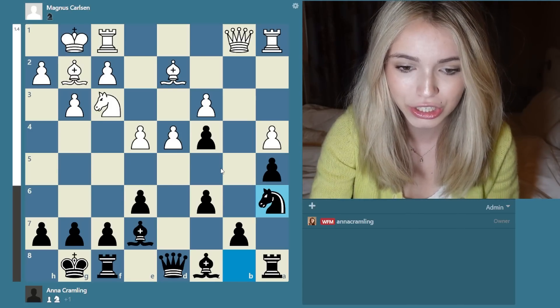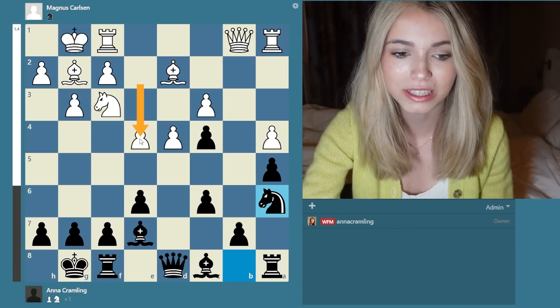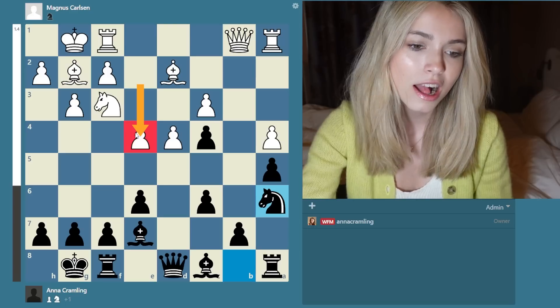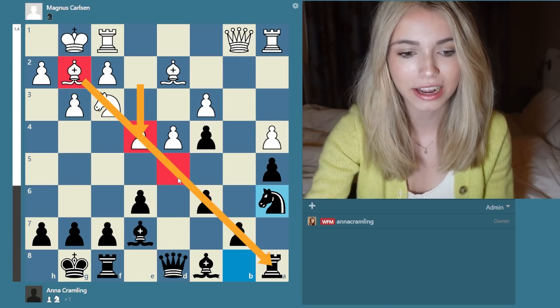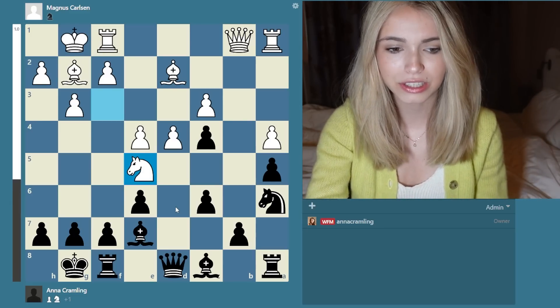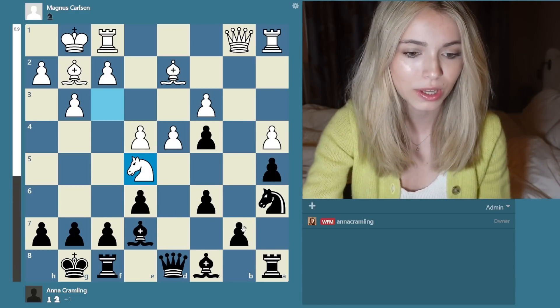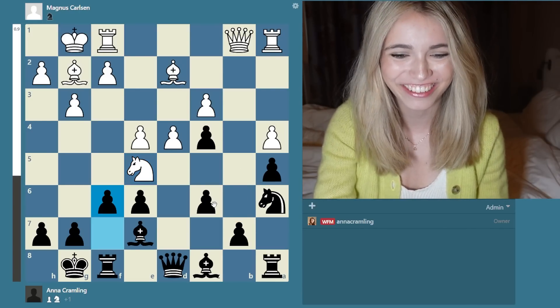My whole idea was to go b5. That is why sometimes white doesn't go for e4 - because the moment white goes to e4, that pawn blocks the bishop, making it harder for the bishop to attack on this diagonal. Knight e5 was played now - the knight is just centralizing itself. And once again, if I go b5 now, this pawn is going to be hanging. So once again it's stopping me from going b5.